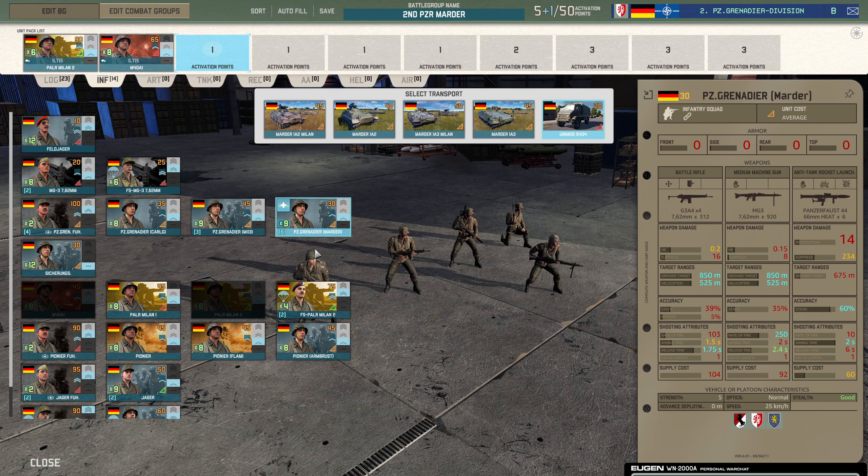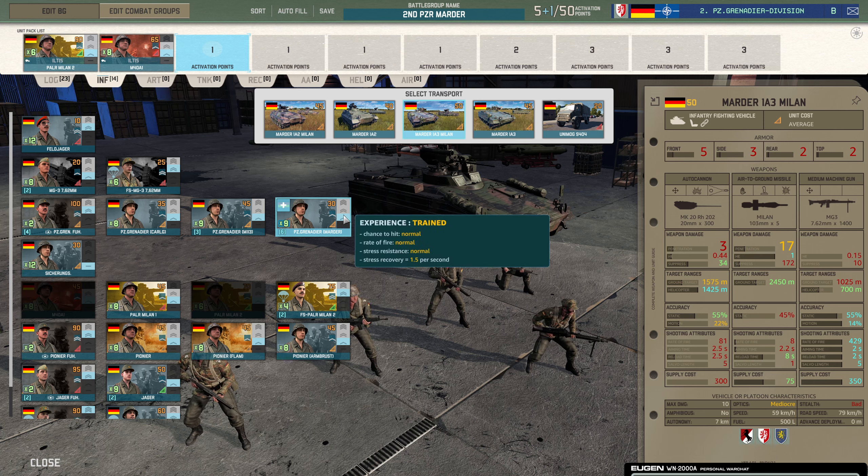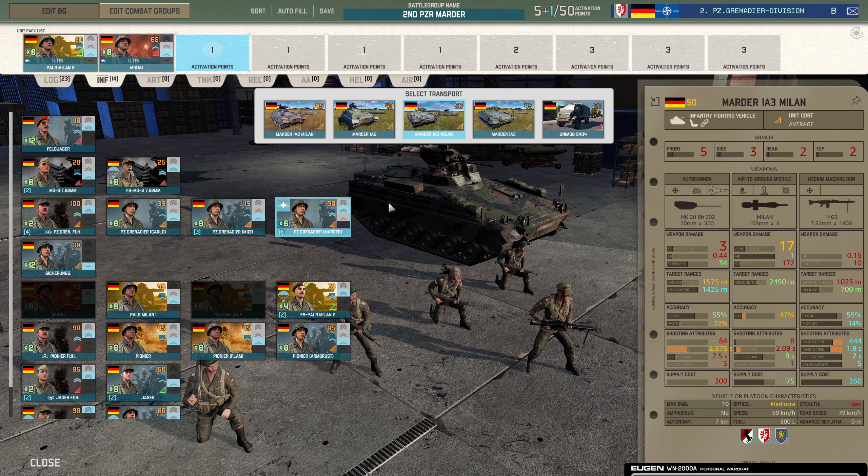First I'm going to take some Panzergrenadier Marders. We have lots of cards here — six in total. I don't want to take six cards of Panzergrenadier Marders though; they're alright but they're small squads, five men. I'm mostly taking them for the Marders. Is it worth the extra five points for the Milan version? Yes it is — the Milans are very handy. They scare off vehicles pushing you even if they're only Milan 1s; people don't know what's coming at them. I'm going to rank these up because six per card is more than enough, and I'd rather have them as my mainstay line infantry ranked up.